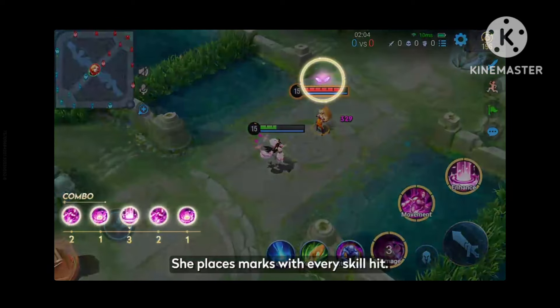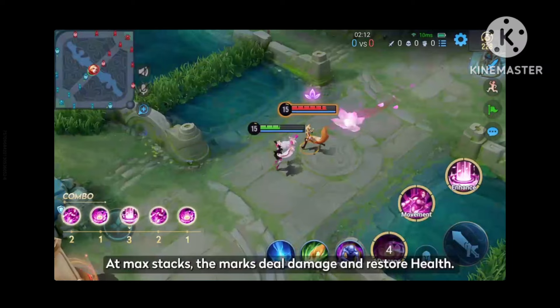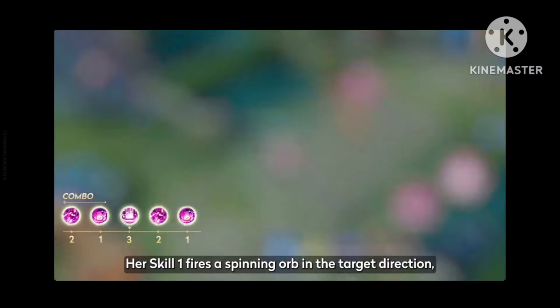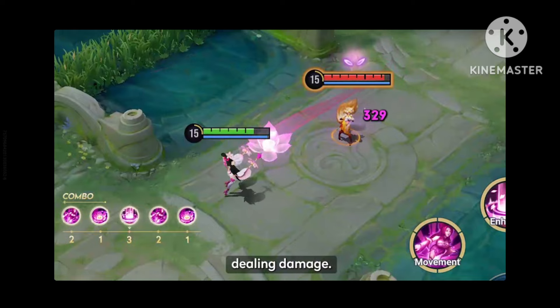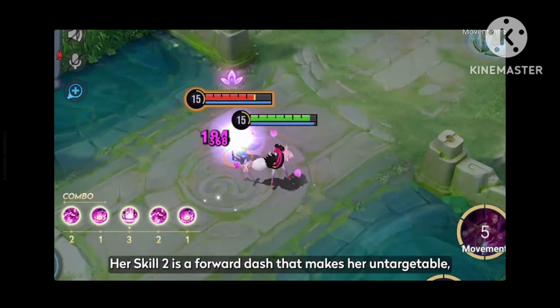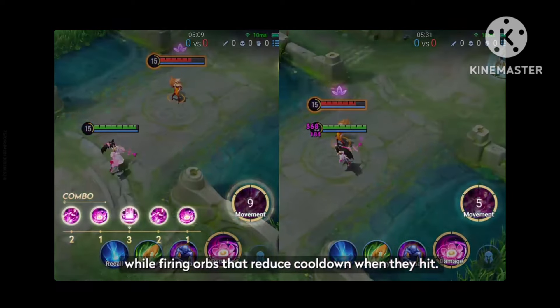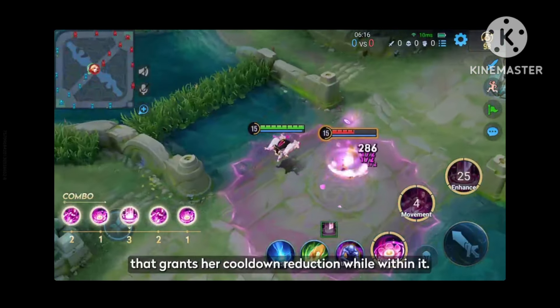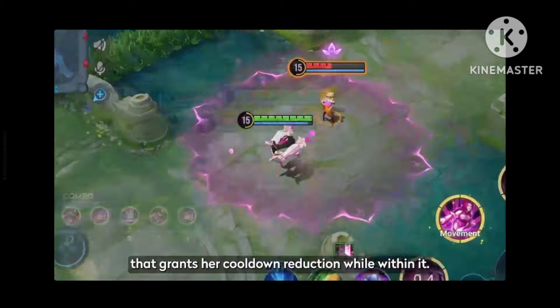She places marks with every skill hit. At max stacks, the marks deal damage and restore health. Her skill 1 fires a spinning orb in the target direction, dealing damage. Her skill 2 is a forward dash that makes her untargetable, while firing orbs that reduce cooldown when they hit. Her ultimate conjures a magic circle that grants her cooldown reduction while within it.